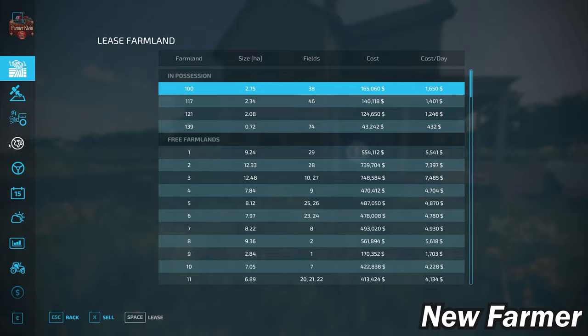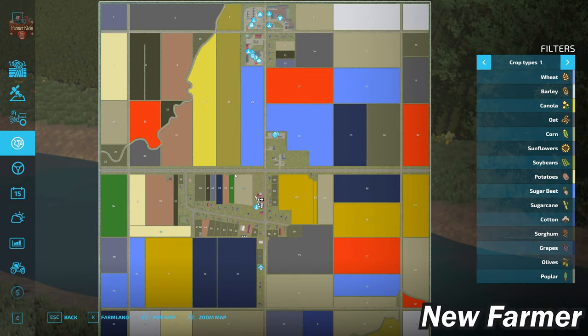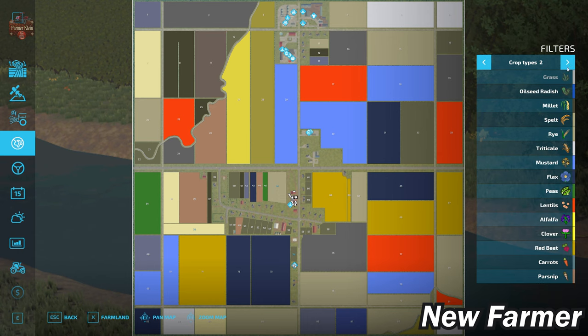Let's go ahead and take a look at the PDA. This is a very agricultural-centric map, and as such, a significant portion of the map is dedicated to fields and agriculture. This map has all the standard crops from FS22, in addition to red beets, carrots, and parsnips from the premium expansion if you have that enabled. We also have millet, spelt, rye, triticale, mustard, flax, peas, lentils, alfalfa, and clover as added crops.